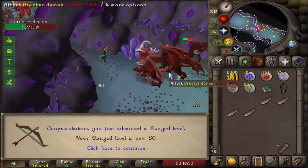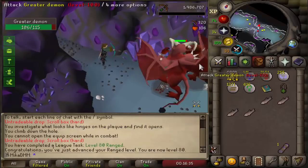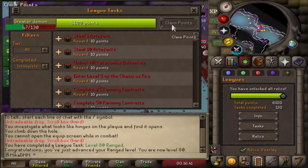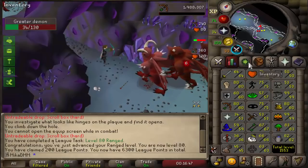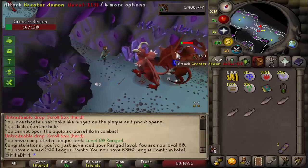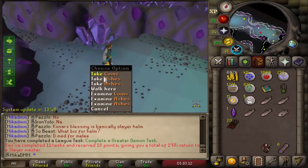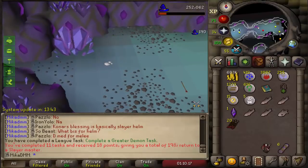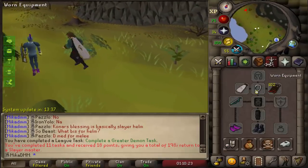80 Strength. Now we go for 80 Attack. Another 100 point task is 80 Range. I much prefer to just range these because I can kind of just AFK softly. I haven't really collected any points, so boom — 200 points from obviously 2 level 80s. I'll get my Attack and Defense done on something with a little bit less defense. These are level 113 combat, so they're pretty hard to kill. AFKing them with range is my preferred choice. Greater Demon task completed. Unfortunately, we didn't get the adamant plate legs this time around, but I'm sure the next task we will get them.